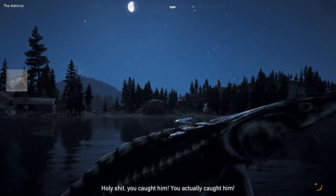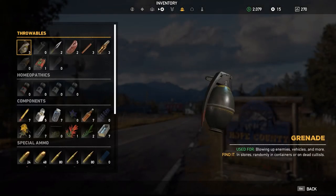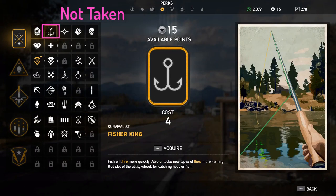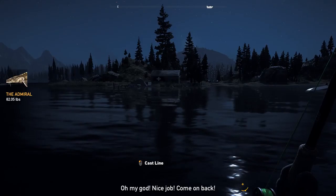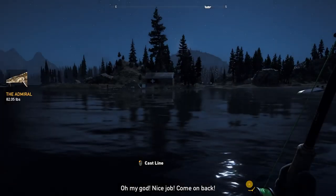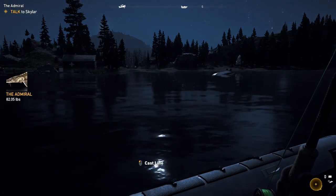Russian sturgeon, also known as the Admiral, weighing 82 pounds. I'm going to show you now that I didn't have the perk — went to perks here, as you can see, not taken, I still have to acquire it. And to show you I have the basic fishing rod — as you can see, fishing rod basic.